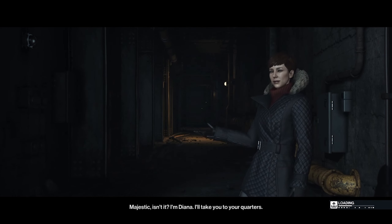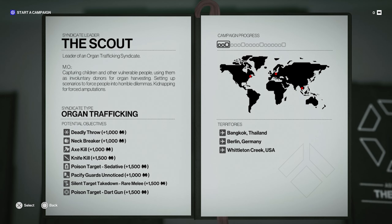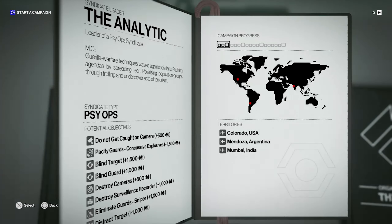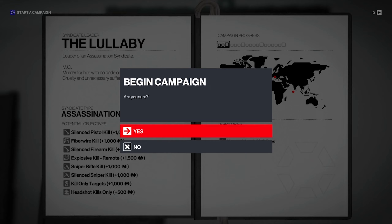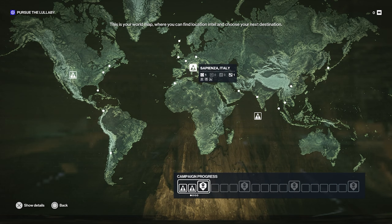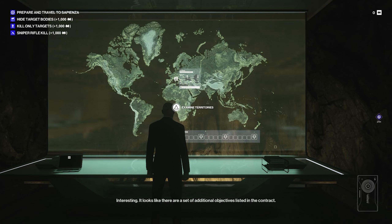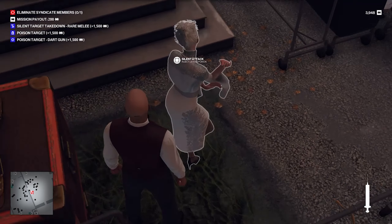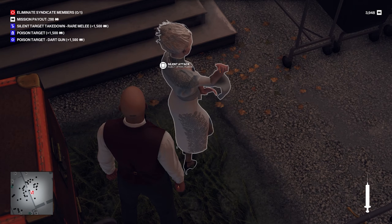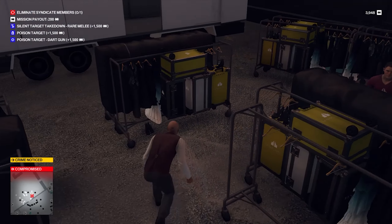The Freelancer mode takes place after the events of the Trilogy. You no longer work with an agency — you are a freelancer, and you are free to choose your contracts and go after targets as you please. But here's the twist: it's a roguelike. When you select a contract, you don't know who your target is, where you're going to spawn, or what weapons you're going to use. They pretty much hit the randomizer button every time you spawn into a location, and you have to adapt, find weapons, and take out your target.